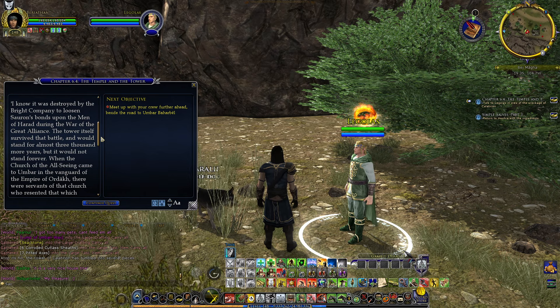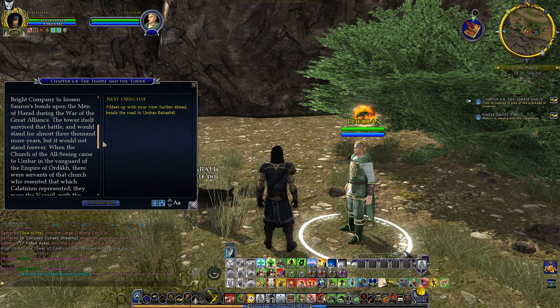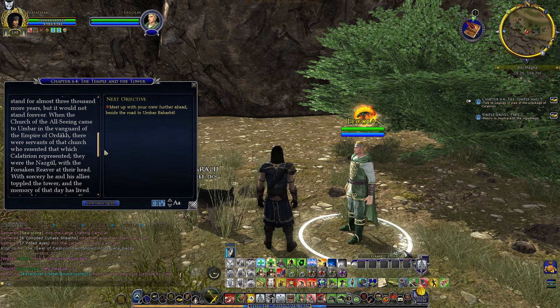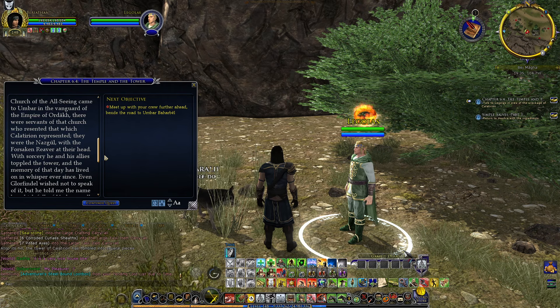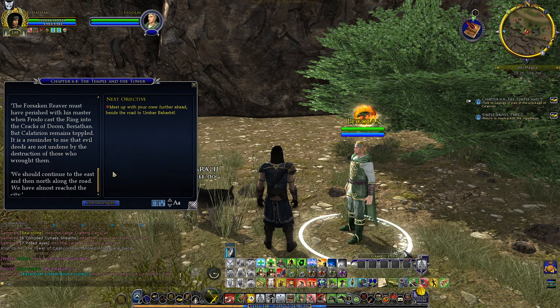I do remember the Tale of the Bright Company. I do remember one of the Airessar was destroyed before Isildur's tale began, so it seems it's this one. The tower itself survived that battle and would stand for almost 3,000 more years. When the Church of the Old Seen came to Umbar, there were servants who resented what Calatirion represented. The Nazgul with the Forsaken River at their head, with sorcery, toppled the Tower — the memory of that day has lived on ever since. Glorfindel told me the name by which the Folk of Umbar recalled that day: Muttaraul, the Death of Light. The Forsaken River must have perished with his master when Frodo cast the Ring into the Cracks of Doom, but Calatirion remains toppled — a reminder that evil deeds are not undone by the destruction of those who wrought them.